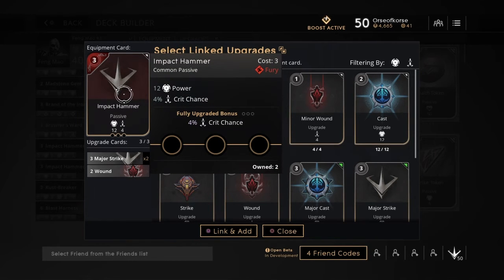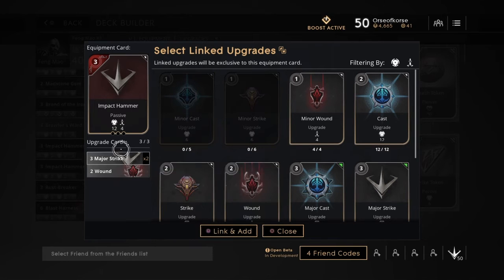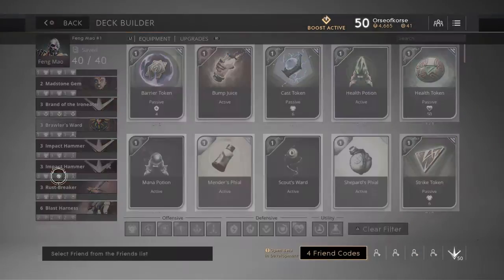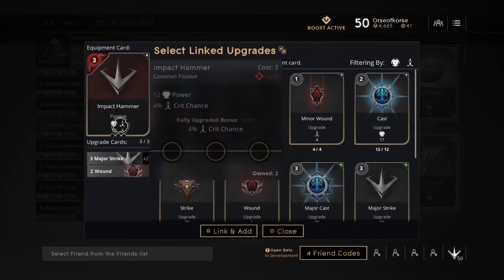Impact Hammer — I like this card. 12 power, 4% crit, 4% crit once you fully upgrade it. I equip that with 2 major strikes and a wound, so it gives me a good crit chance and I get some damage rolling. I have another one — I build it exactly the same: major strikes and wound.